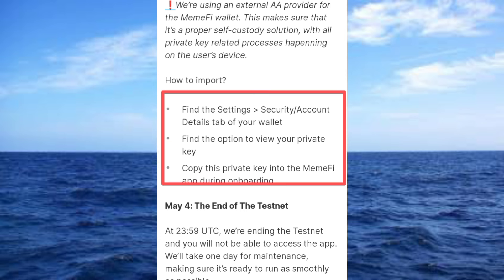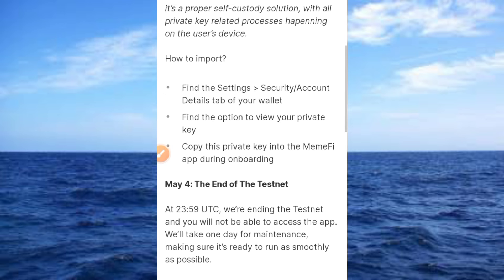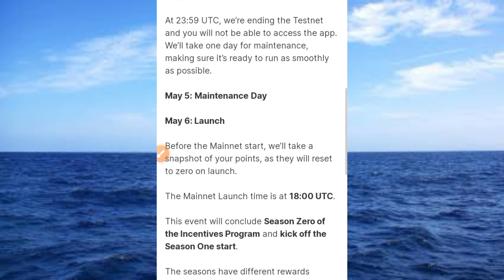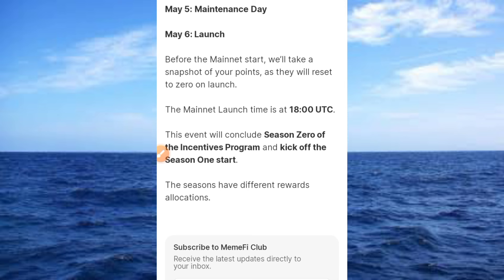Here are the details on how to import the wallet: Find the settings or security settings tab on your wallet, find the option to view your private key, copy the private key into the MineFire app during onboarding. On May 4, the testnet is ending. May 5 is maintenance day, and May 6 is the launch. Before the mainnet starts, they will take a snapshot of your points as they will reset to zero on launch. The maintenance launch time is 8:00 UTC. This event will conclude Season Zero of the incentives program.